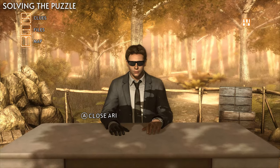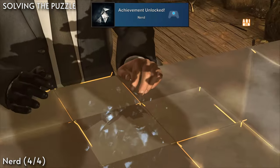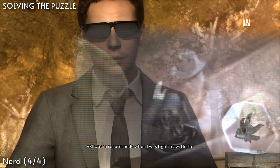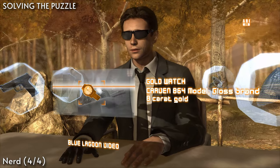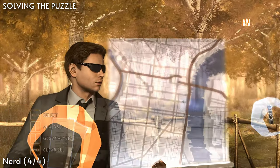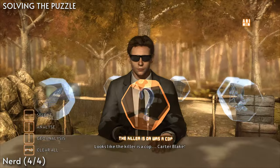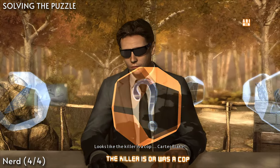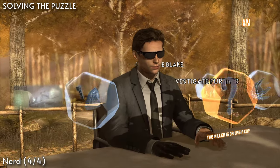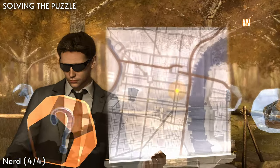Then in the chapter Solving the Puzzle, we'll complete the final part of the Nerd achievement for finding all of the clues and identifying the Origami Killer. You'll need to analyze the fish tank video, find and analyze the killer's watch, geoanalyze the gas receipts, analyze the killer's gun, and then geoanalyze that the killer is a cop. Do not accuse Blake — he may be a dick, but he is not the killer.